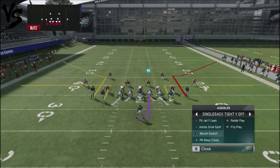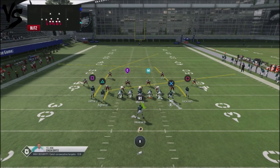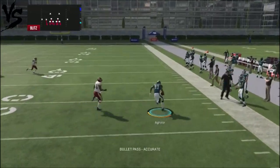If your opponent is using a lot of heavy man blitzes, all you have to do is slant up the inside receiver. He should get good position against that defender who is supposed to cover Aguilar. So now you've got a slant option you can attack against anybody running a lot of heavy man blitzes.